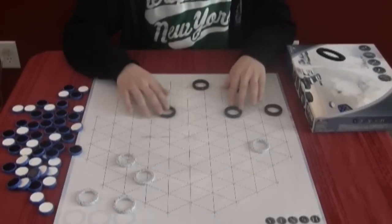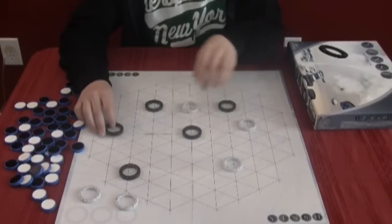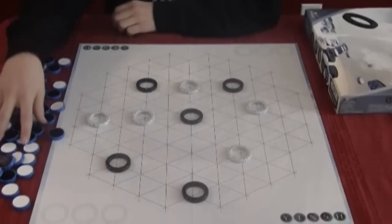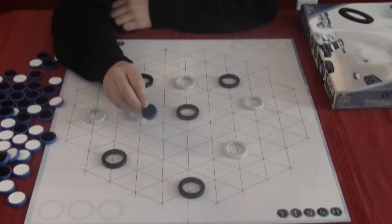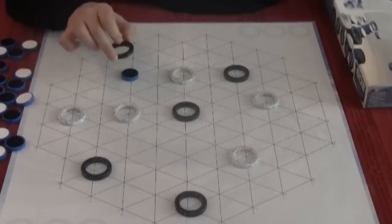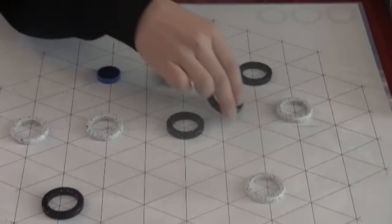Well, when it's your turn, once you have all your rings placed on the intersections of the board — you choose those at the start of the game — then you grab a tile from the side, flip it to your color. I'm black, so I'll be doing the black side. Put it in the middle of one of your rings and move that ring along any one of the lines branching off. You can move it as far as you want.